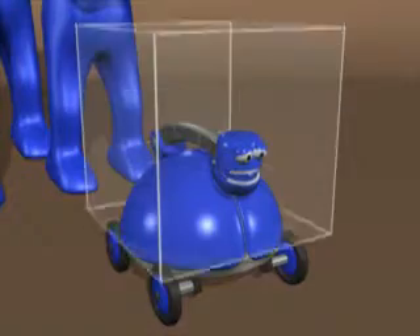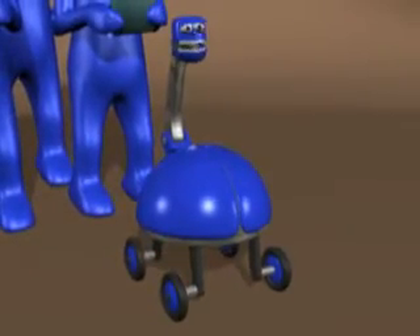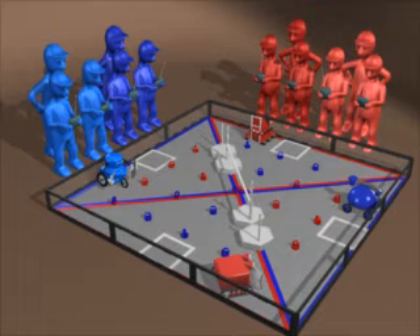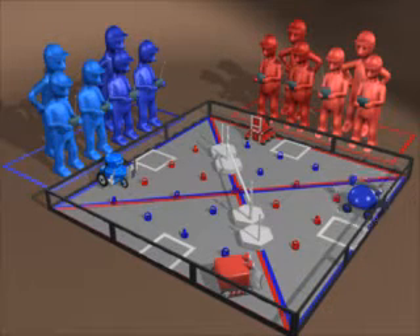The robot cannot be larger than an 18-inch cube at the beginning of the match, but once the match has started, it can grow to any size. An alliance is made up of two teams. Your alliance partner for one match might be your opponent at another. Two alliance stations face the playing field and the audience. Robots start the match in their alliance's quadrants, touching opposite walls but not over a side goal.